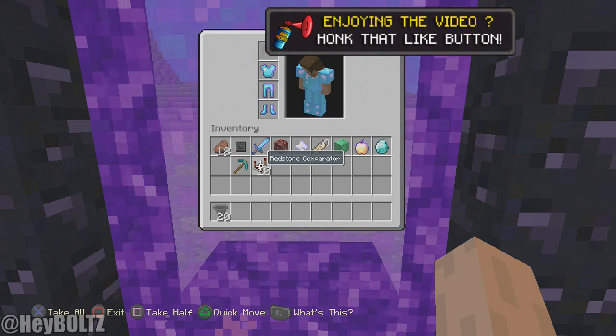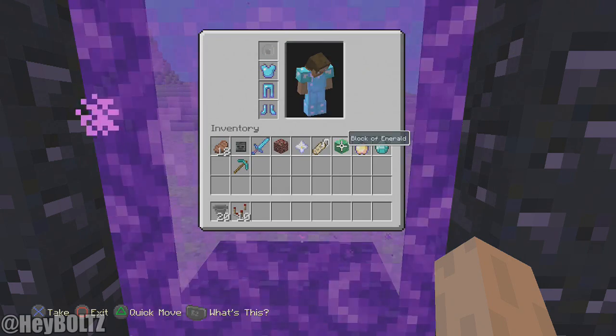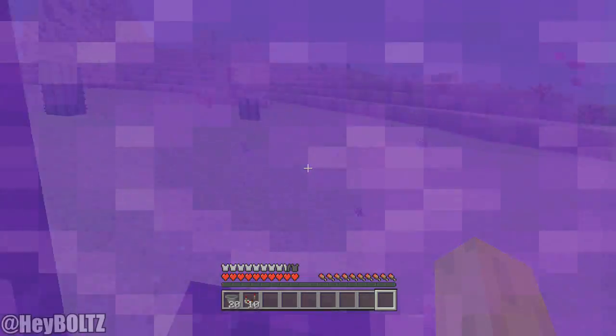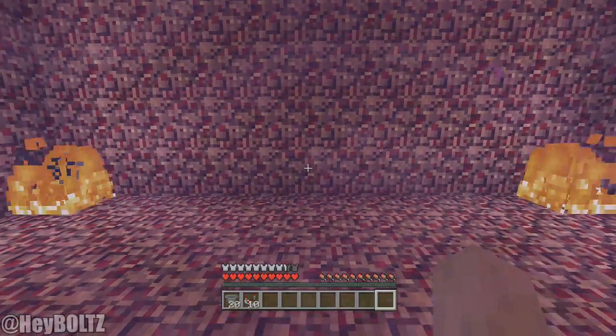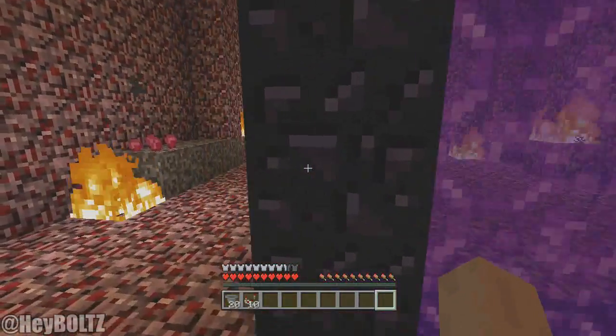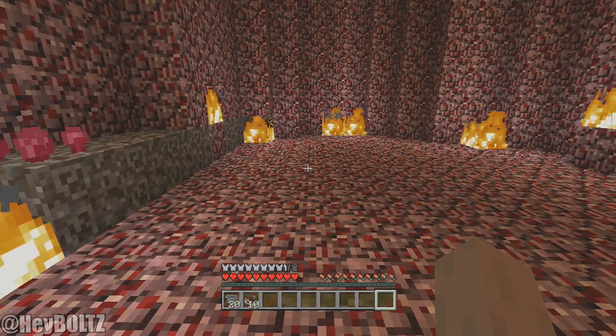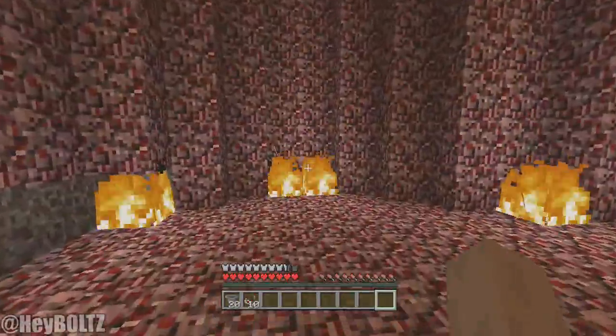All you need is hoppers, redstone comparators, and whatever you would like to duplicate. As far as I can tell it can actually duplicate any item. Most of the other duplication glitches, the old ones, you had to break things down into other items because it was a weird duplication. This one is not like that — this one's super awesome.